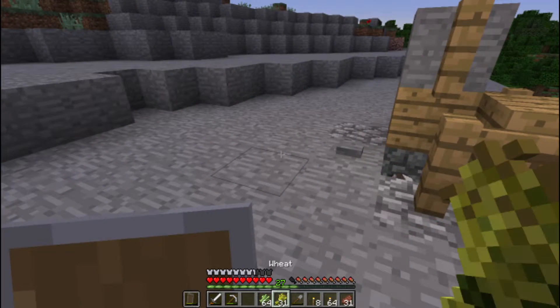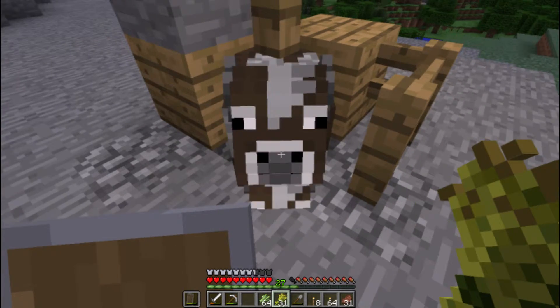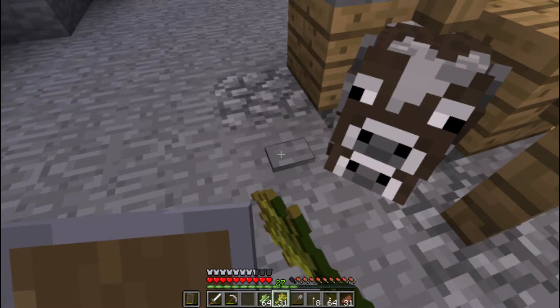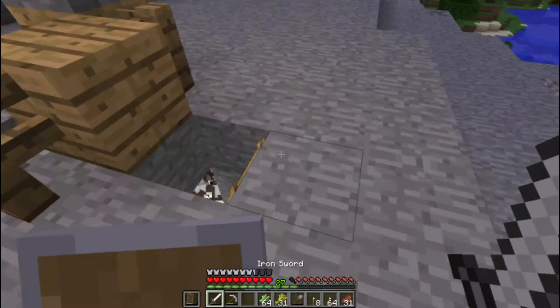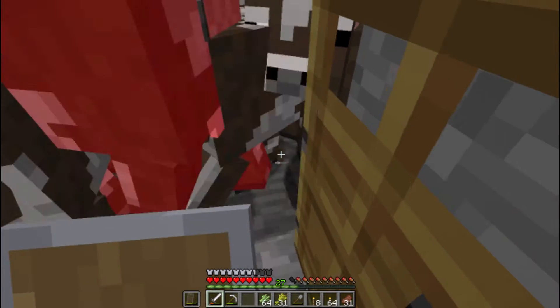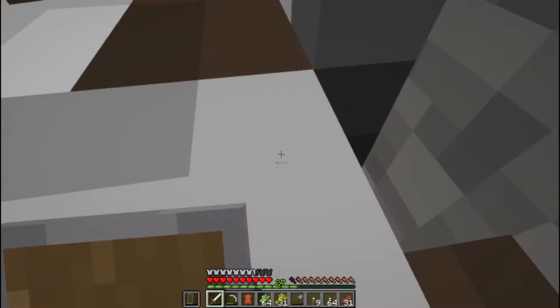Basically, what happens is I come here with wheat, I press this little button and cows bump up on the water and I can kill all of them and get their items. When I'm done feeding them, I go back down. So let's get some killing done because I haven't harvested any of these cows yet. That's a lot of cows — I can't even see myself.